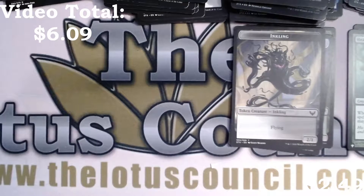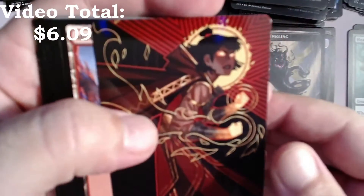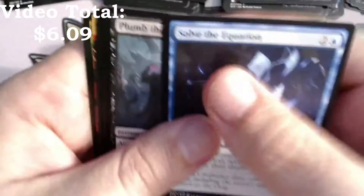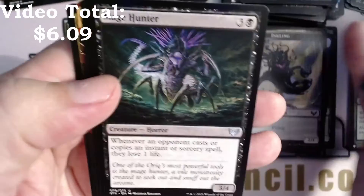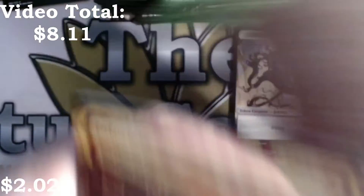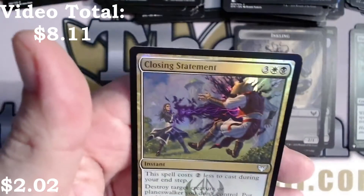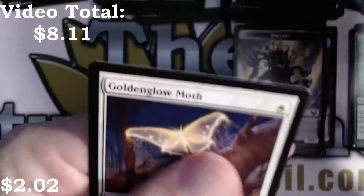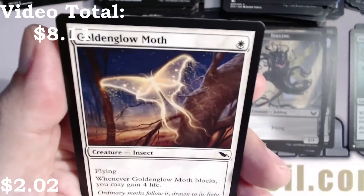Crux of Fate is two black and three for a sorcery. You choose one: destroy all Dragon creatures, or destroy all non-Dragon creatures. Mystical archive art, common lesson. Solve the Equation, Plumb the Forbidden, Mage Hunter, Necro Blossom Snarl, and an Infuriate. We have a foil — it is a Closing Statement, uncommon — and a Golden Glow-Moth.